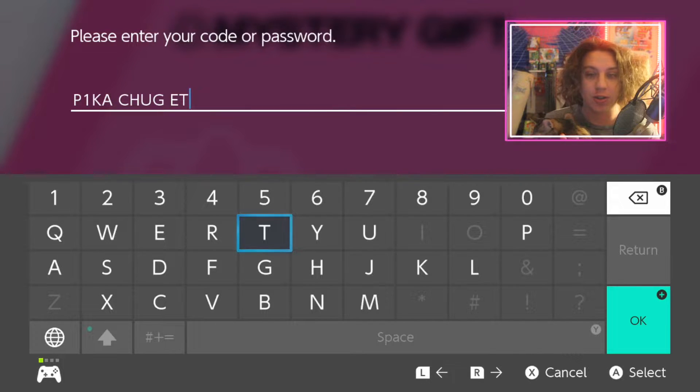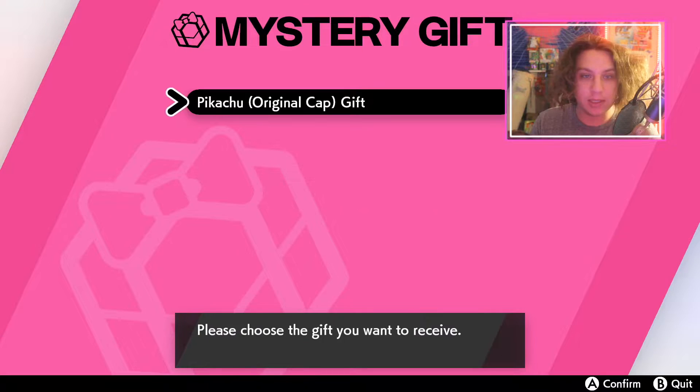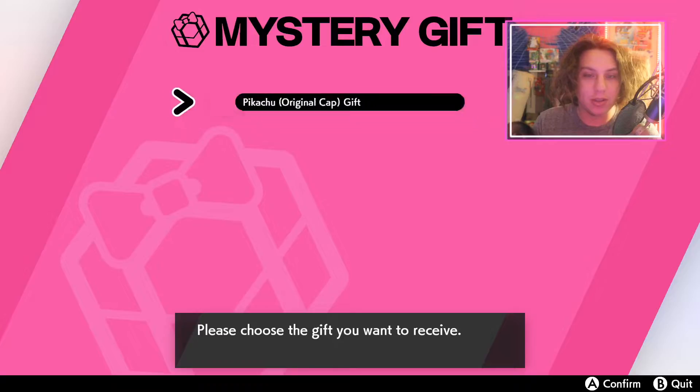Alright, so the code for the first Pikachu, the Kanto Ash Hat Pikachu, is 'Pikachu You Get.' Just type that in and click Start. Boom! Original Cap Pikachu. Alright, cool, let's go. We have like six more to do.